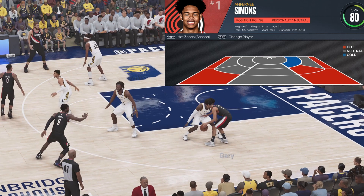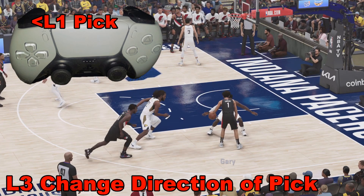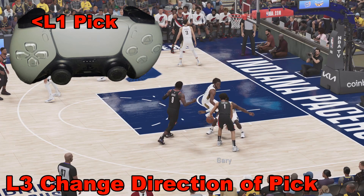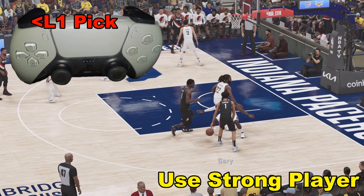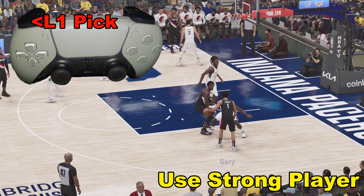The next thing I like to do is set a screen. Hold down L1. If you don't like the direction of the screen, you can always press L3 to change direction. You also want to make sure you have a player with a good strength rating so we can get around the defender, otherwise it'll just get around you.